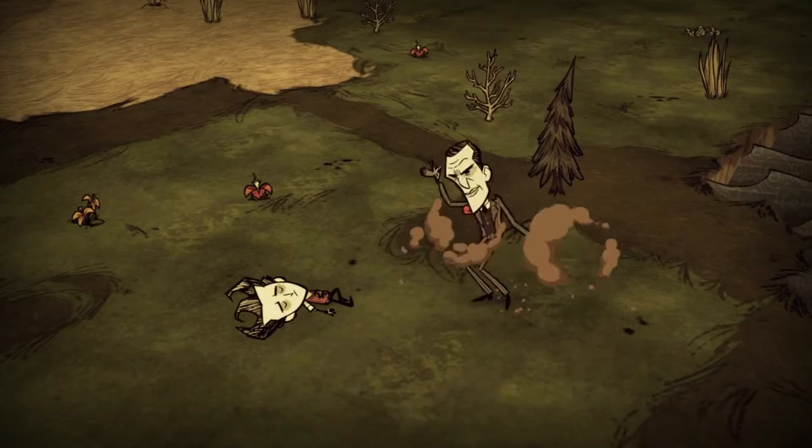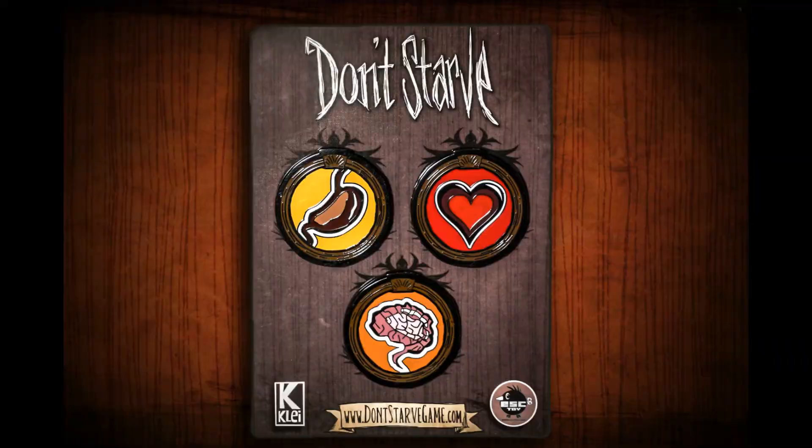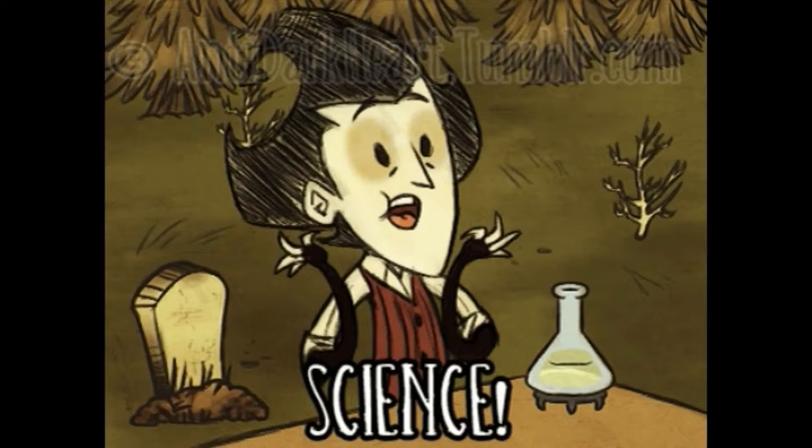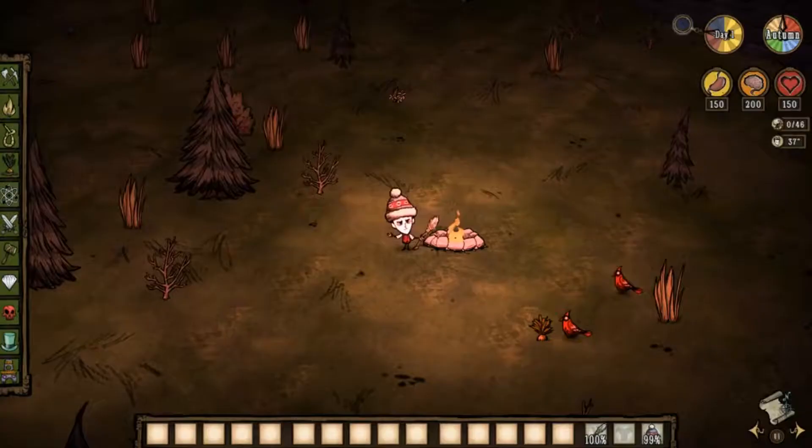Alright, starting off we have Wilson. He is the first ever character you'll unlock when you start playing the game. Wilson has a good stable 150 health, 150 hunger, and a good 200 sanity. He is your average Joe, a gentleman scientist.